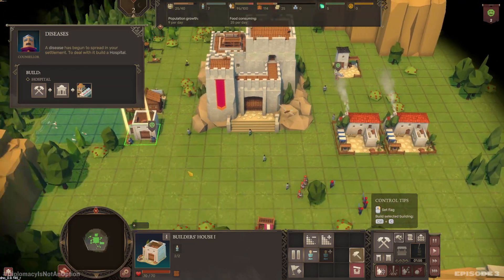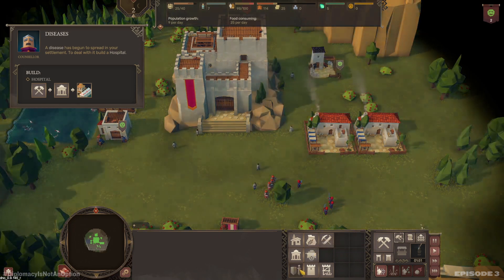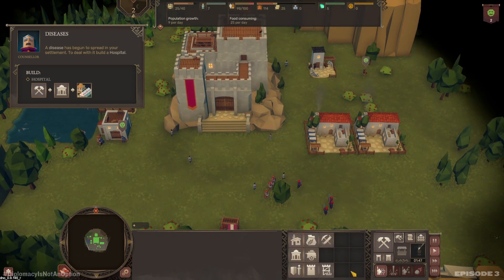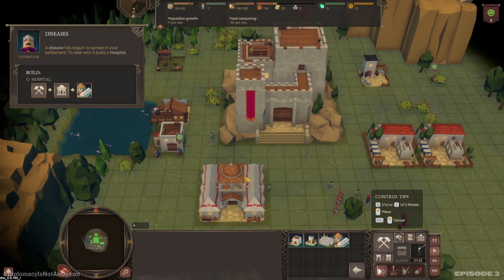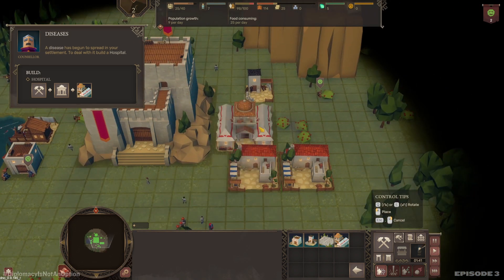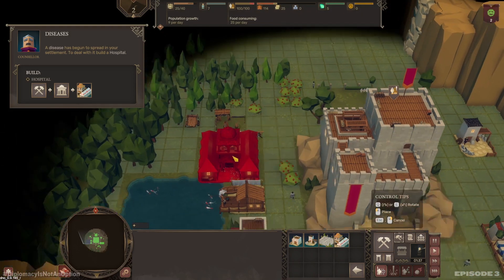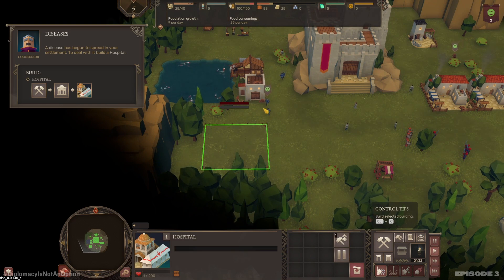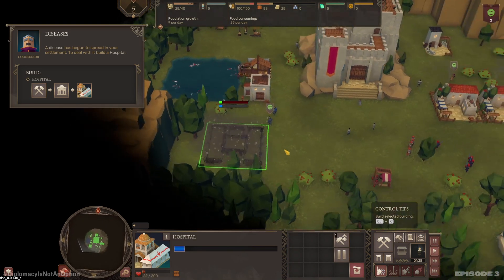A disease has begun to spread. To deal with it, build a hospital. That is under this one — hospital. Put it down here. The person that's sick is building the hospital.